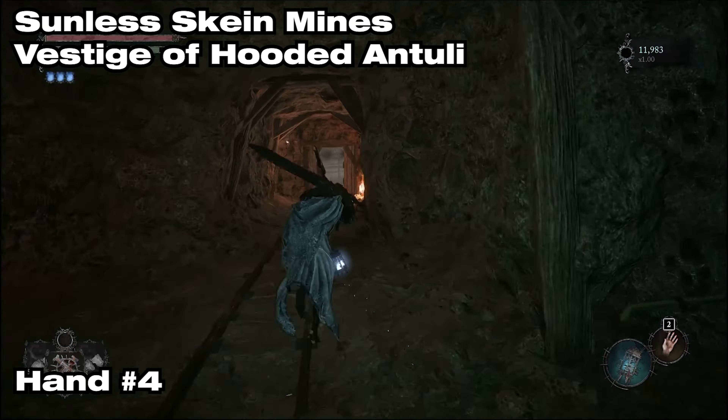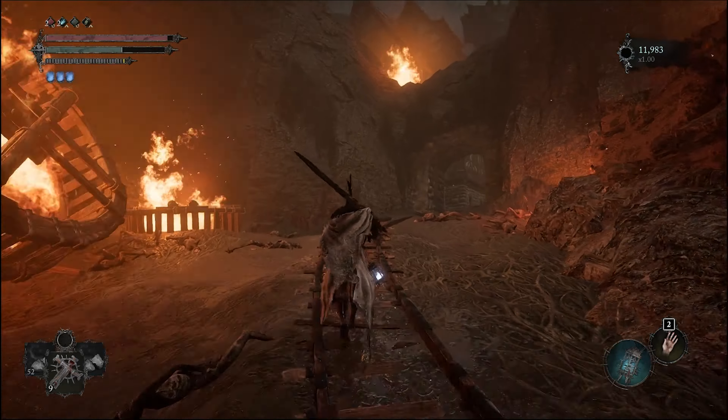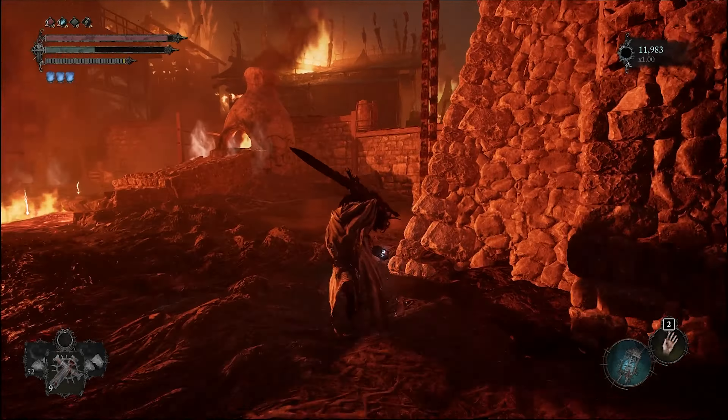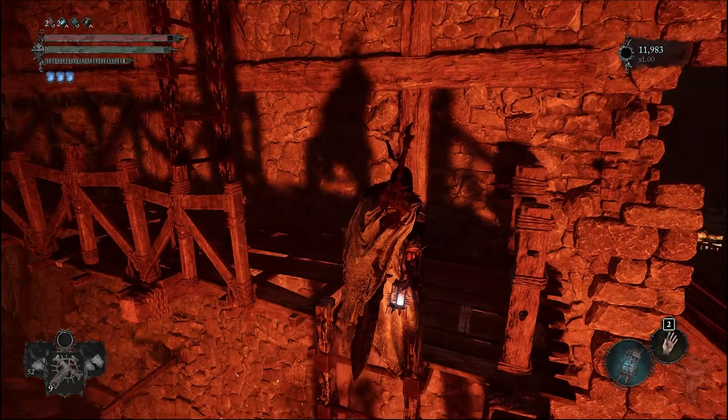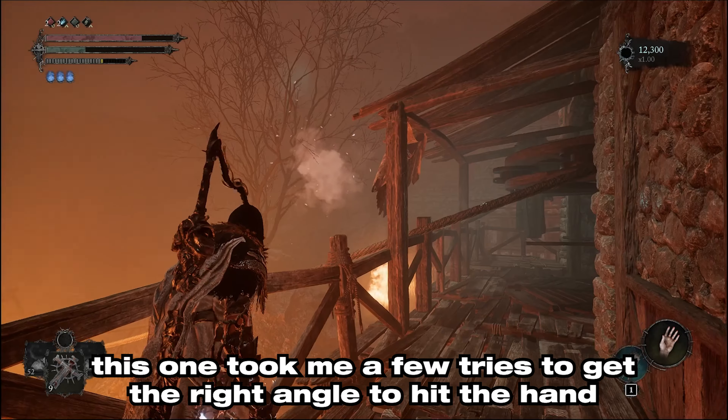Then head to the Vestige of Hooded Thule in the Sunless Skeen Mines, towards the locked door nearby, and use the Sunless Skeen Key. Just keep heading uphill and you'll reach a building. Climb up the two sets of ladders and you'll find the next Red Hand.